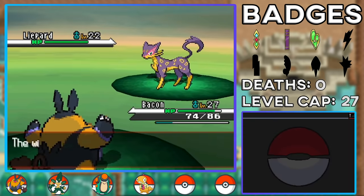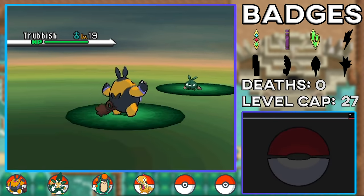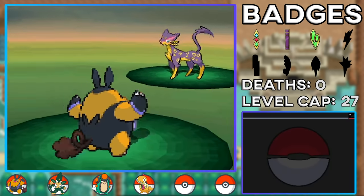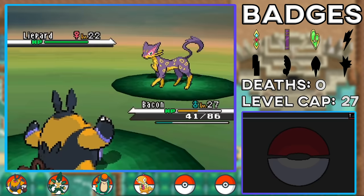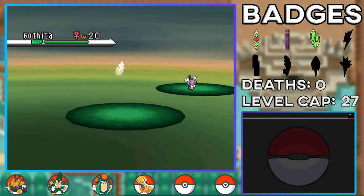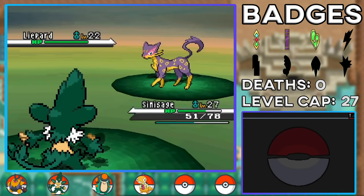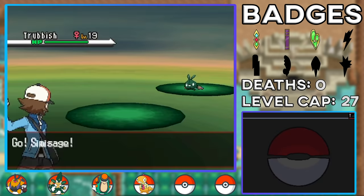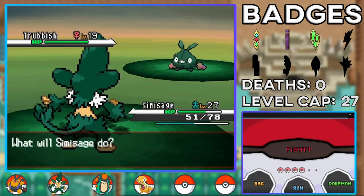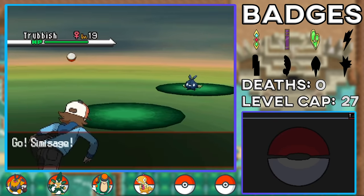I knew my team wasn't looking great for the next gym leader, who has two Emolga. I really wanted a Trubbish because it gets Acid Spray and Stockpile, letting it lower the opponent's Special Defense and buff both its own defenses in one turn. On this route I could also get Liepard or a Minccino, which are both pretty bad at this point. Luckily the Pokemon gods blessed me with a little garbage bag — and it has a pretty nice looking shiny once it evolves into Garbodor.